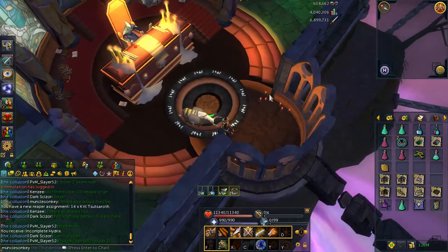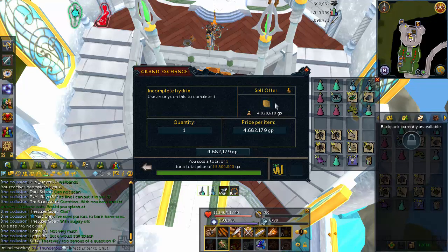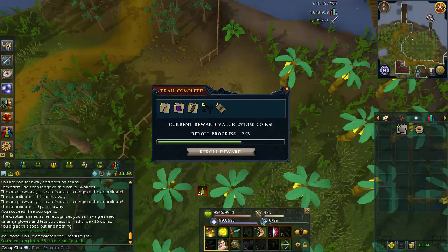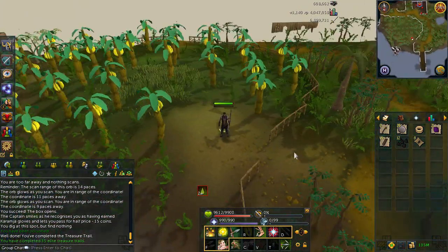This is a nice bit of profit for doing death tasks every single day for the last couple of weeks. It turns out the hydrix was worth a little bit more than 5 mil — not sure why the GE price is so low if they're selling for 15 mil — but that all of a sudden looks a lot better: 15 mil profit instead of 5 mil, just from doing a death task every day for the past couple of weeks. Definitely worth doing if hydrix remain at this price. I kind of completed my treasure trail without fully realizing it at first, but 274k — fairly standard elite reward, still nothing good. I get teleports pretty much 95% of the time.